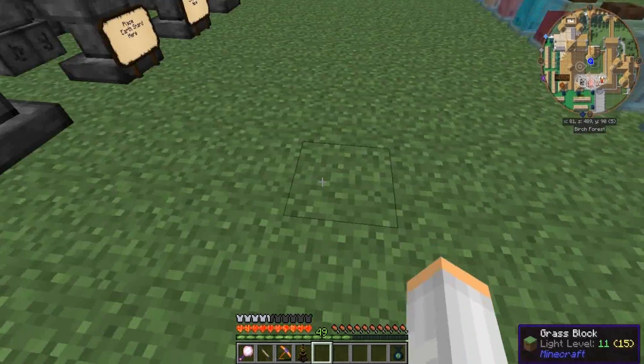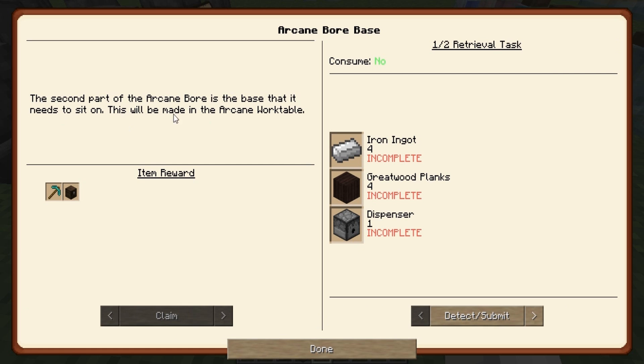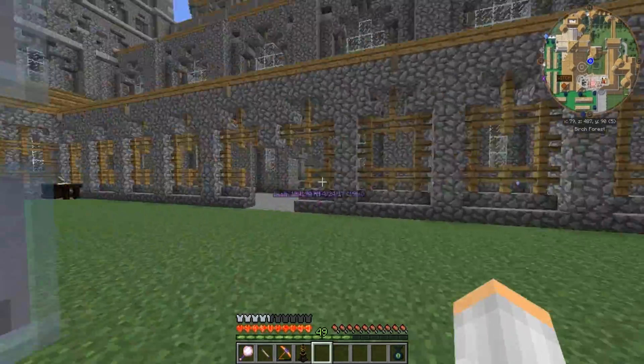Now that we have the bore, we need the base. The second part of the Arcane Bore is the base that it needs to sit on. This will be made in the arcane work table. We need to go back.